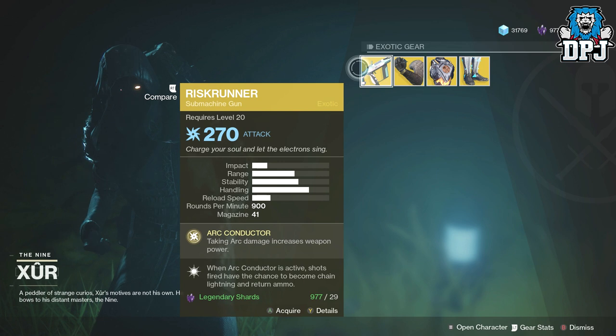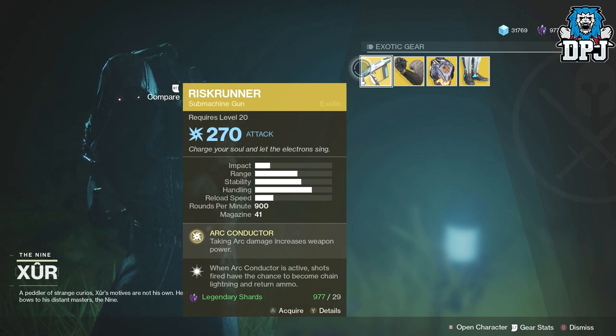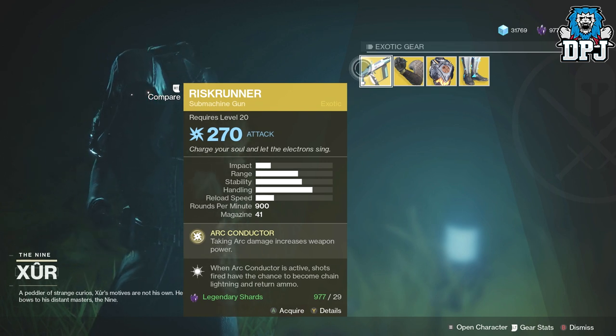The Risk Runner has 270 attack and will cost you 29 legendary shards. Its perk is Arc Conductor: taking arc damage increases weapon power, and when Arc Conductor is active, shots fired have a chance to become chain lightning and return ammo.